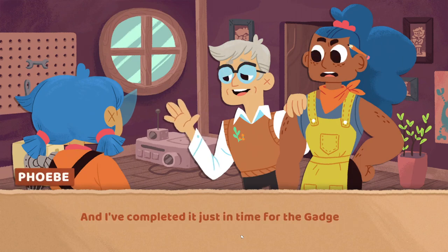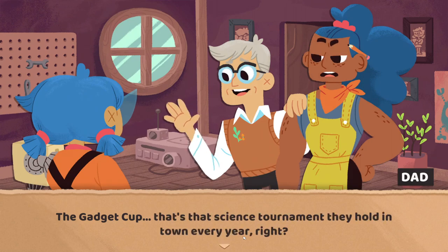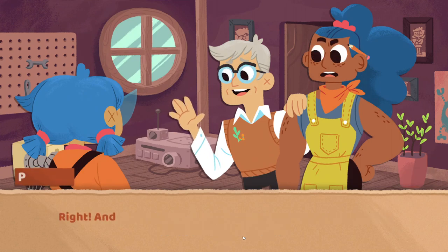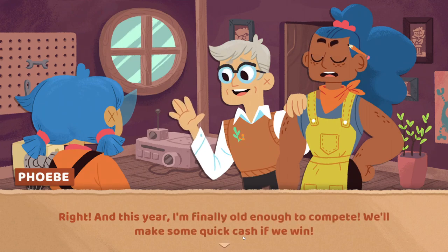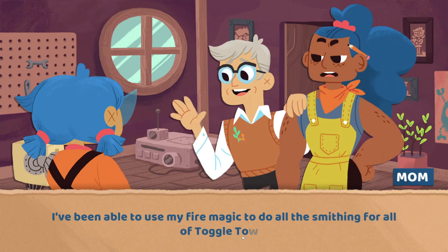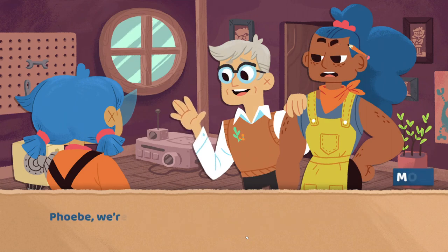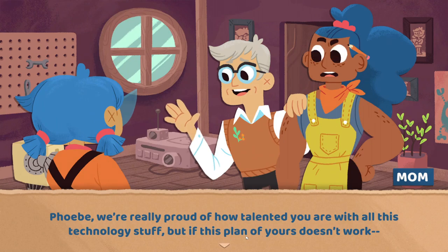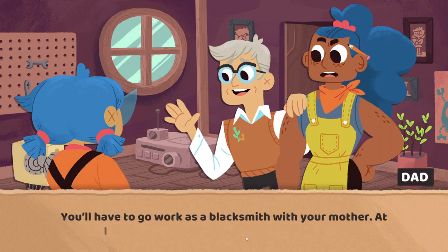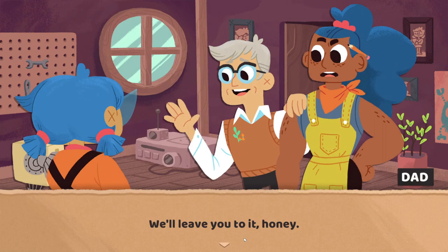I've made an invention that will help us take on work. And I've completed it just in time for the Gadget Cup competition, too. If I win that first place cash prize, I'll have all the cash I need. The Gadget Cup — that's that science tournament they hold in town every year, right? Right. And this year, I'm finally old enough to compete. I'll make some quick cash if we win. Having regular responsibilities and people that depend on you isn't such a bad thing. I've been able to use my fire magic to do all the smithing for all of Toggle Town. Everyone loves her for it. We're always inundated with thank you cakes. We gotta get a second fridge. Phoebe, we're really proud of how talented you are with all this technology stuff, but if this plan of yours doesn't work, you'll have to go work as a blacksmith with your mother. Fine. This will work, though. I've already got our first job lined up. Just give me a couple of days.